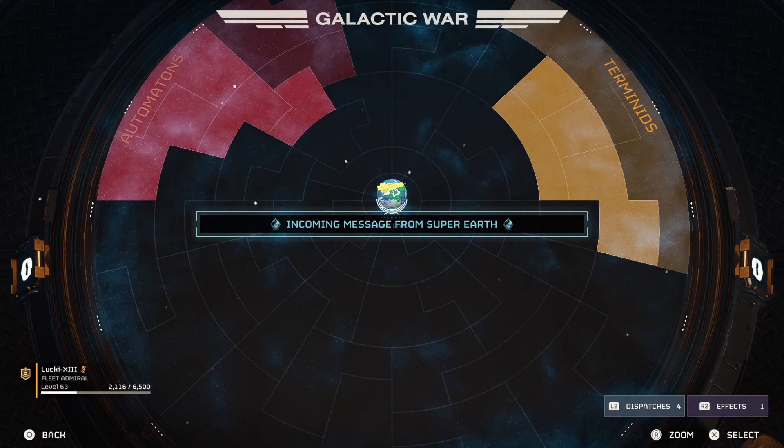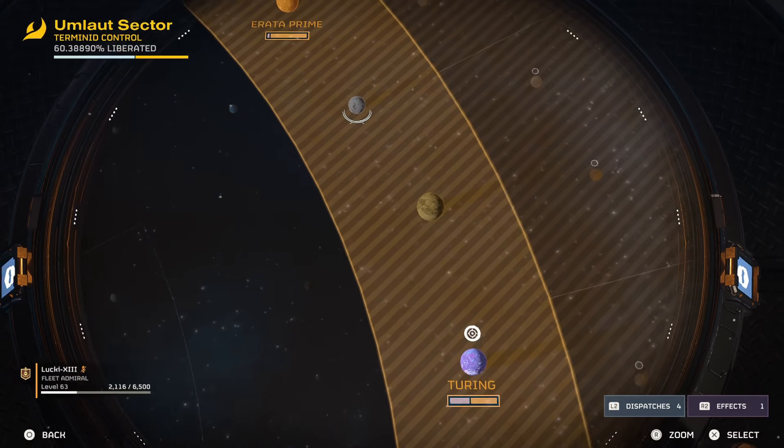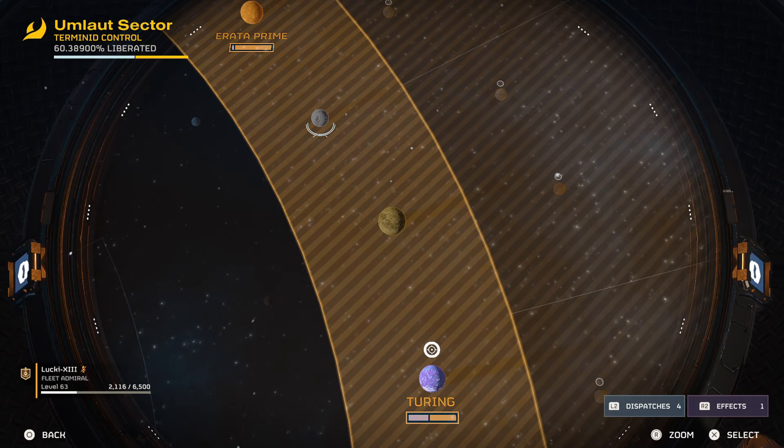As you just saw from the beginning, I got the emergency signal. It sent me straight back to Super Earth. Then at that point, I checked out the Galactic War map, and you can tell that Meridia has turned from yellow to purple, which is now a huge black hole.